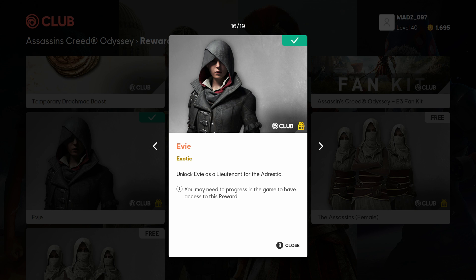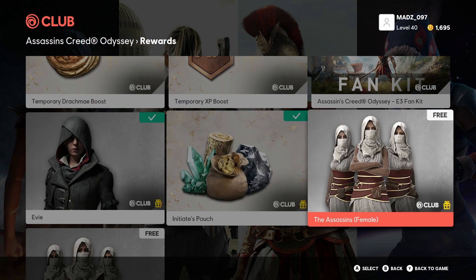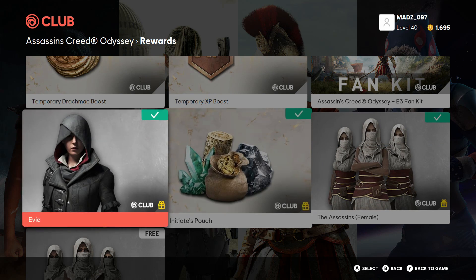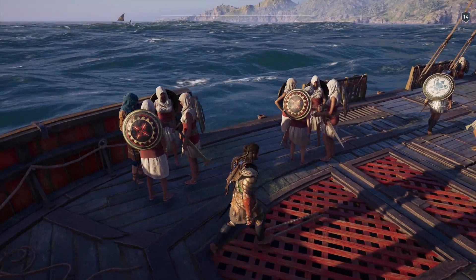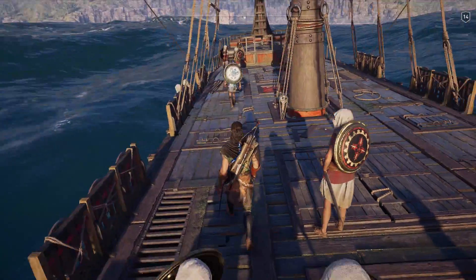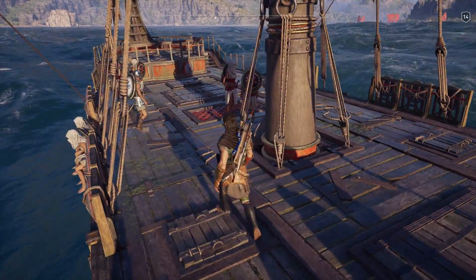First, you can unlock Evie Frye as a lieutenant on your ship — she's one of the playable characters in Assassin's Creed Syndicate. You can also unlock different themes for your sailors, ranging from the Medjay featured in the last game, Assassin's Creed Origins, to both male and female assassin crewmates. I was pleasantly surprised to find that the female crew members actually have female dialogue recorded for them. I know it's not really an easter egg, but worth a mention anyway.